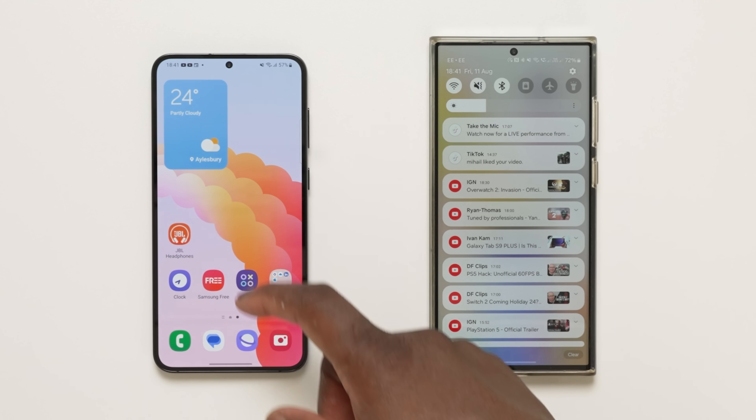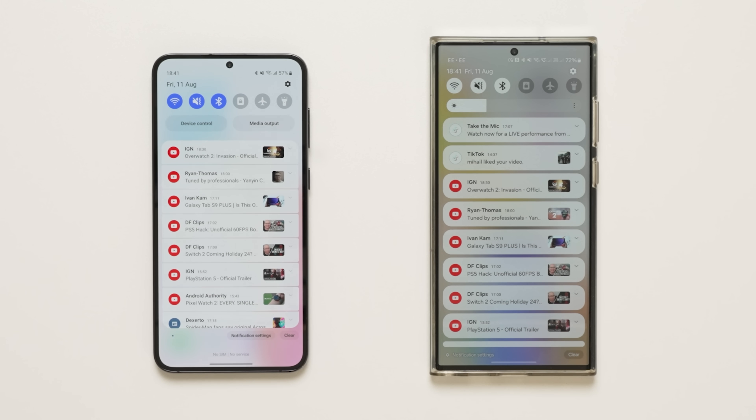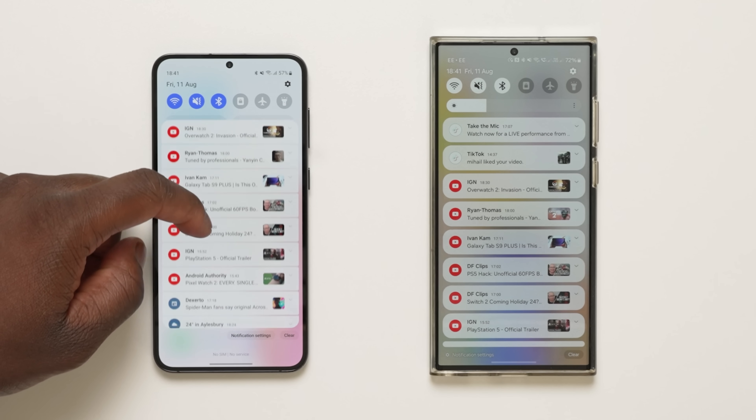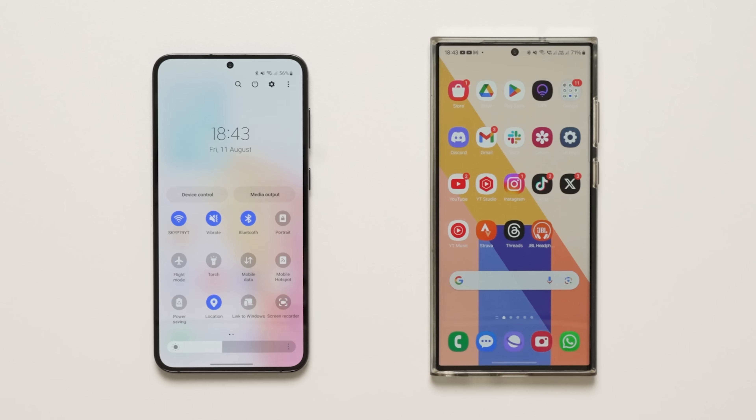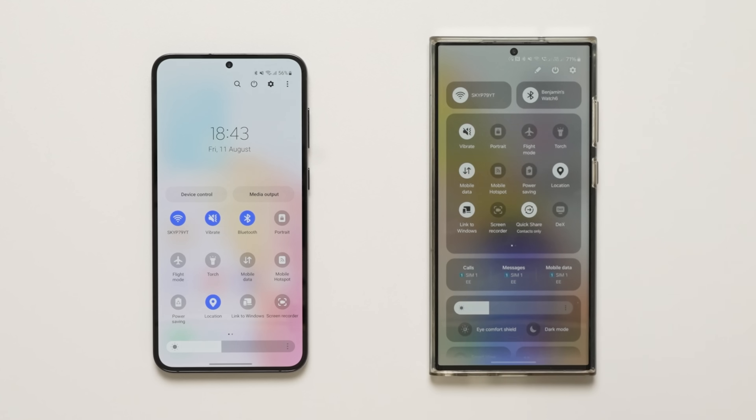Let's start with what's new in the quick panel. When you first swipe down, you'll notice that how notifications are grouped and presented visually has changed, with each notification appearing as separate cards with rounded corners, making it easier to recognize individual notifications. When you swipe down again, the biggest change comes with the new button layout for the quick panel, which clearly groups each section of icons and settings with a black background with rounded corners faded with a low opacity blur.